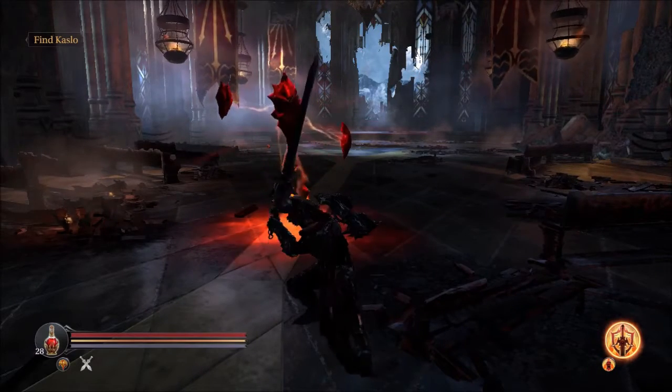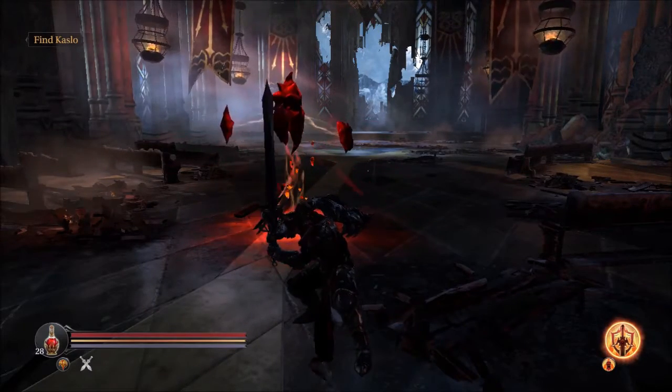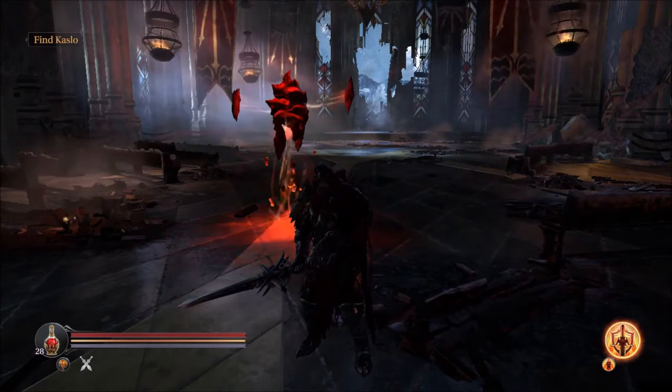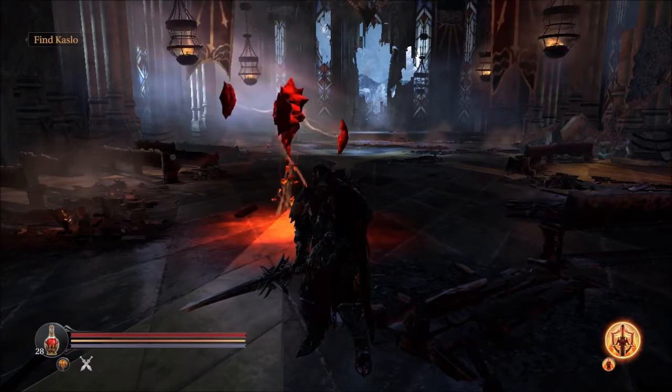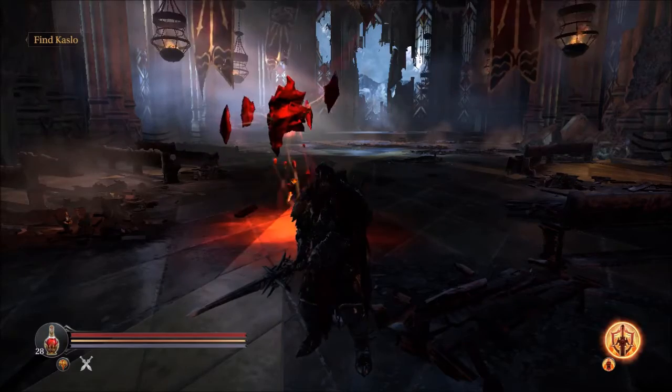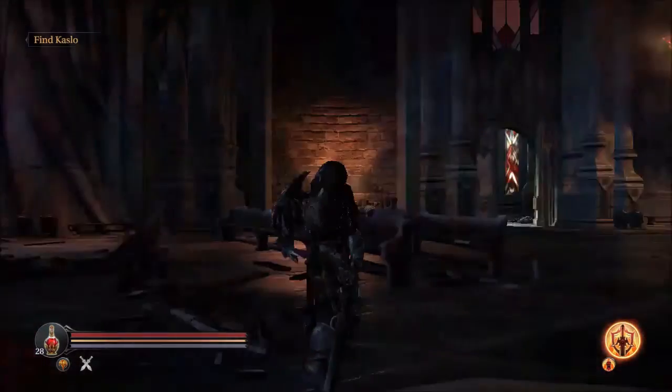Hello everyone, welcome to my channel. I'm DonBird. Today I'm going to show you how to get 3 empty bottles in Keystone Citadel, or Monastery, or whatever it is.